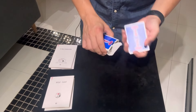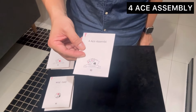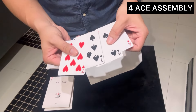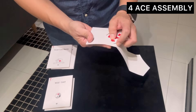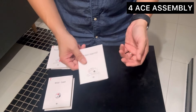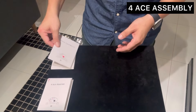Next up, you have something called the four ace assembly, and this is a pretty standard item. It's just four cards — they are DFs — so you can use them in conjunction with the Triumph deck, or they feel pretty much the same as Bicycles, so you can use them along with bikes if you wish.